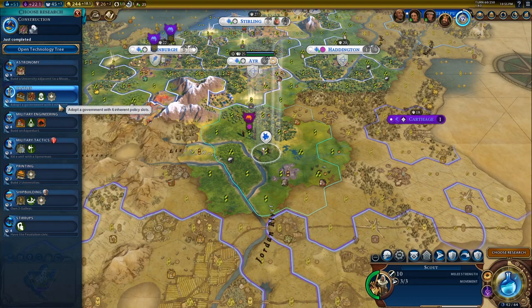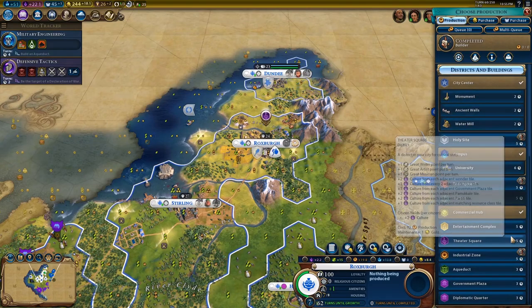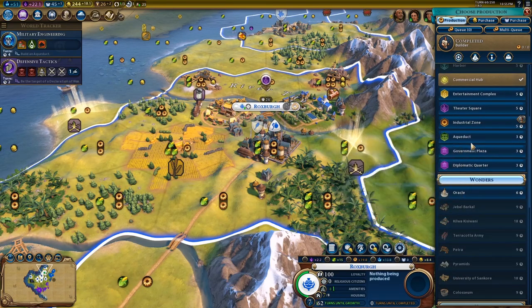If you do a lot of city planning - as I play more and more of the game, I do lots of city planning. Every time I see mountains I'm always thinking campuses. If I see rivers, I'm close to the sea, I'm thinking harbors, commercial hubs, getting them next to each other. Most people do city planning.